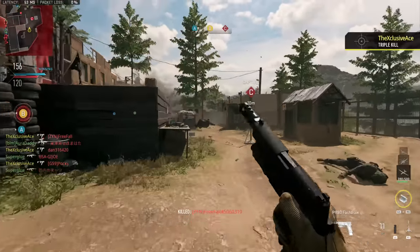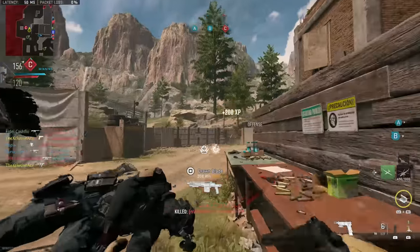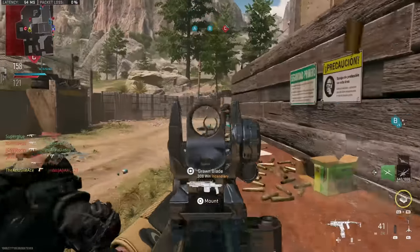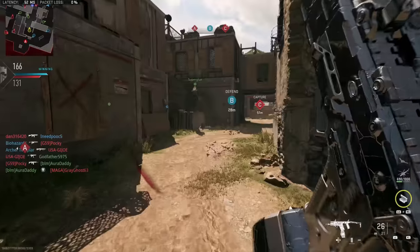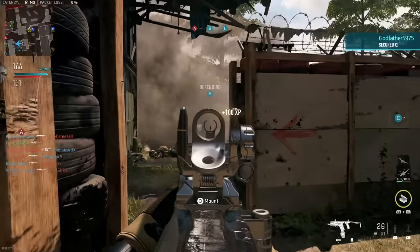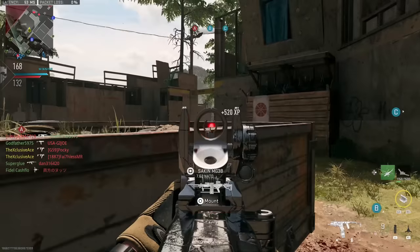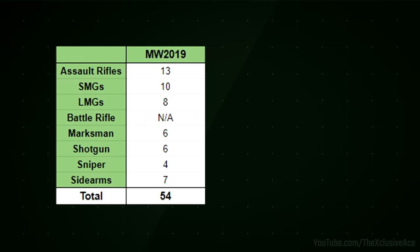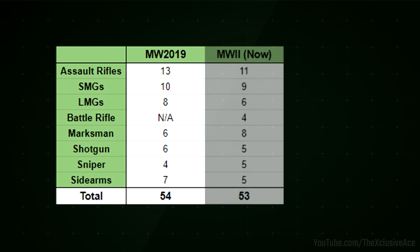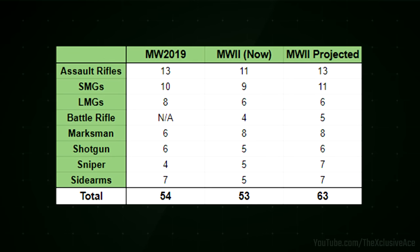Some people are disappointed that this is all we're going to see for the rest of the life cycle, but when you break it down, we're doing pretty good on weapon count. Modern Warfare 2019 has 54 ranged weapons after its full life cycle. In Modern Warfare 2 right now, we already have 53. So we're almost already at that level — and that's before the additional 10 guns on this list that we're expecting before the end of the lifecycle. Weapon content wise, we're actually in a really good place.